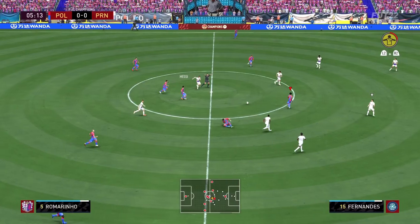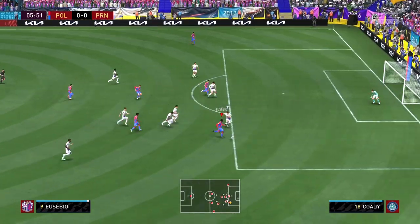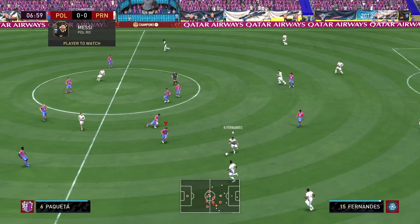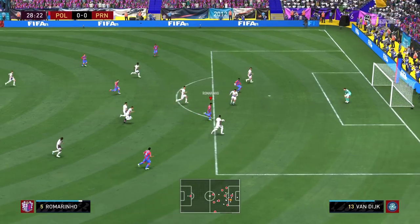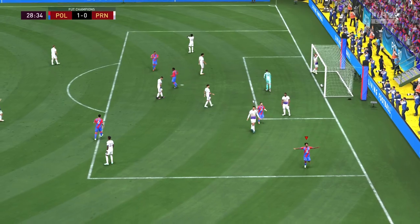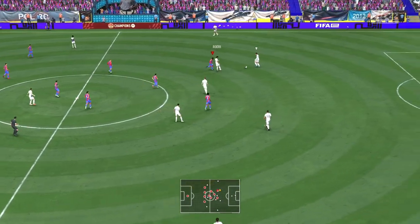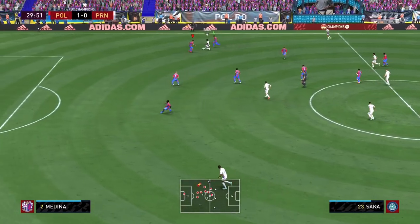Romarinio — look at the Brazilian, what a beautiful dribbler, what a good pass. Romarinio feels pretty good on the ball. Goal! Second ball he touches turns into magic, and Romarinio's Team of the Season starts off his debut here at Elite Foot FC with a goal! Hopefully we get a hat trick in this review.